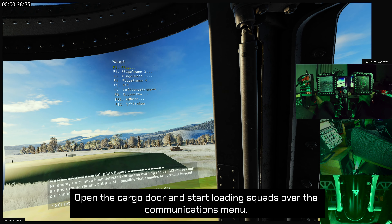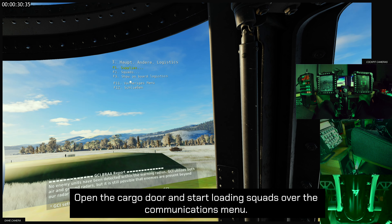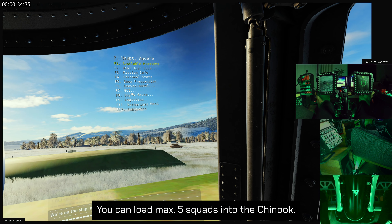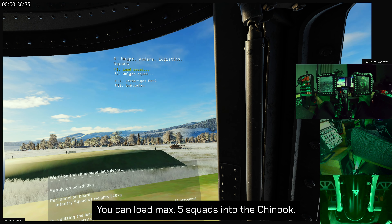Open the cargo door and start loading squads over the communications menu. We're on the ship, mate. Let's depart. You can load a maximum of five squads into the Chinook.